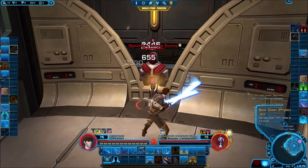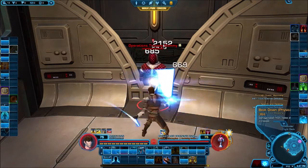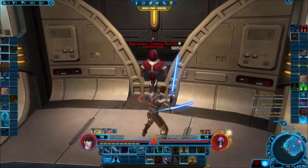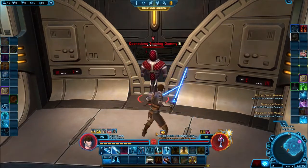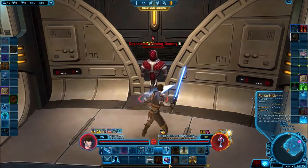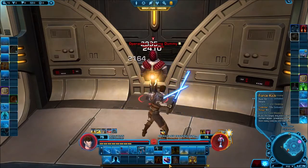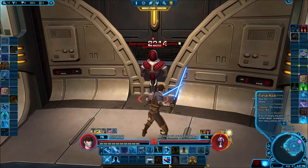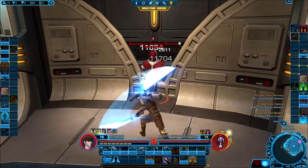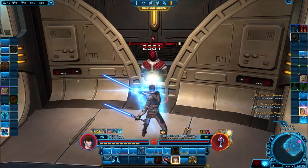Zealous Strike also inflicts Beatdown, which increases the damage taken from melee attacks specifically. The way debuffs work is that there are often several different sources of the same effect — they don't stack on each other, rather they reapply the duration. So if I were to party up with four other Sentinels, we'd all take advantage of the Beatdown effect but we wouldn't inflict it four times.